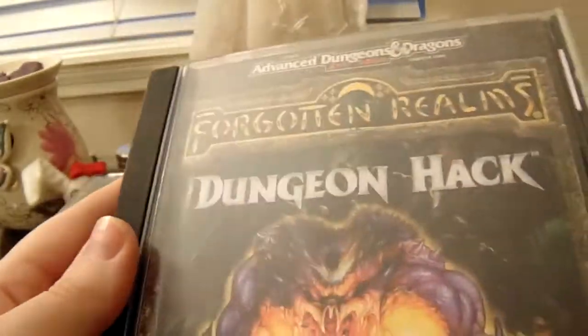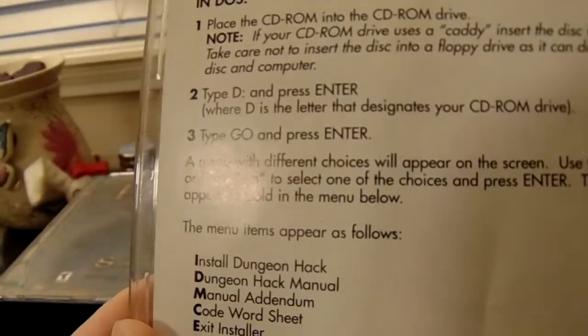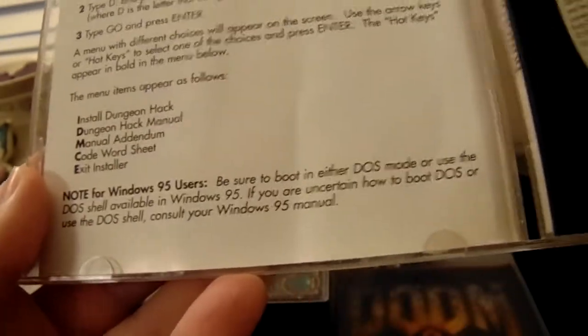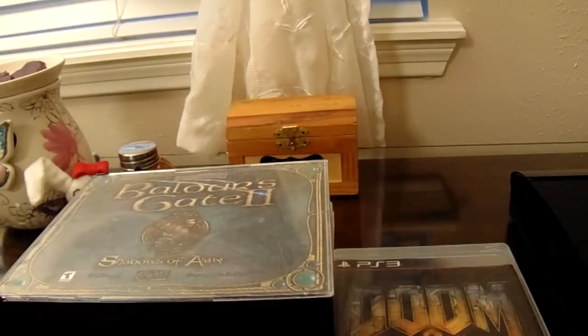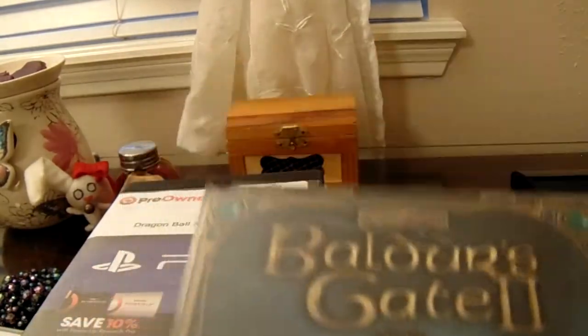Next we have Advanced Dungeons and Dragons: Forgotten Realms — Dungeon Hack. This is at least from 1995, it's pretty old. I just love this part here: 'Take care not to insert the disk into a floppy drive as it can damage the disk and the computer.' I can just imagine someone sticking this into a floppy drive — I guess they had to protect against people who would try that.